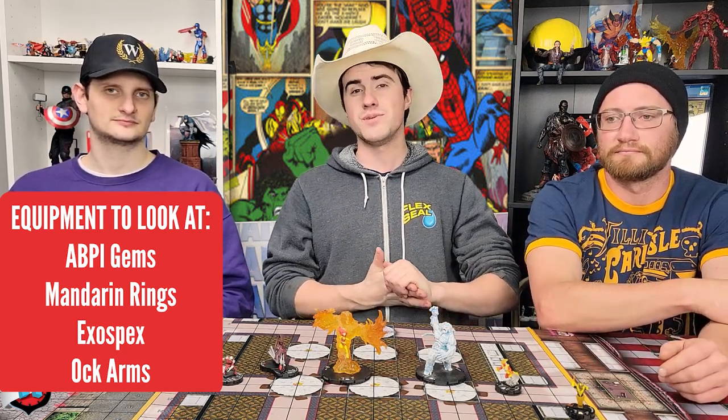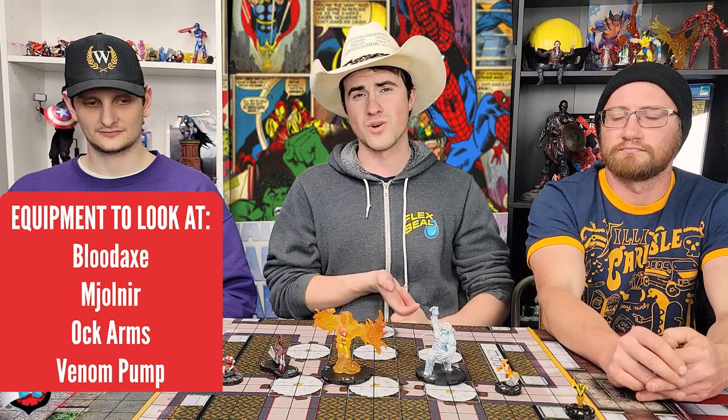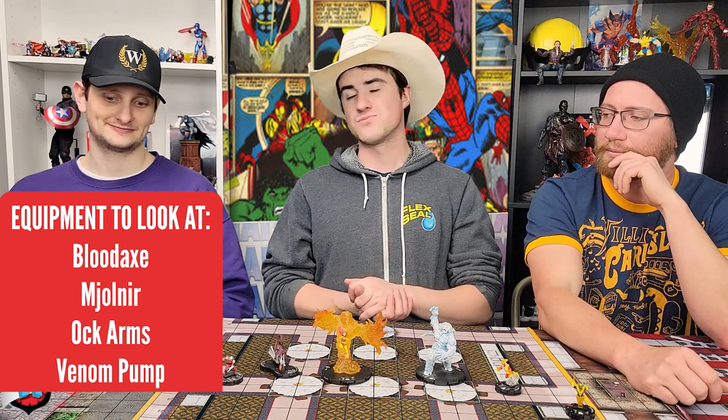Check out the ABPI set — Black Panther and the Illuminati — where all the gems are also very strong. Power Gem gives you plus one to damage, RCE and CCE are really good, and Reality, Time, and many other gems in that set should be on your radar. Blood Axe from Mighty Thor is amazing, same with Mjolnir from Mighty Thor. The Octopus Arms from Earth X give you Flurry, Giant Reach, and even Improved Movement — it's the only object in the game that gives you straight-up Flurry. The Venom Pump is great for plus-one stats and Battle Fury for a turn.